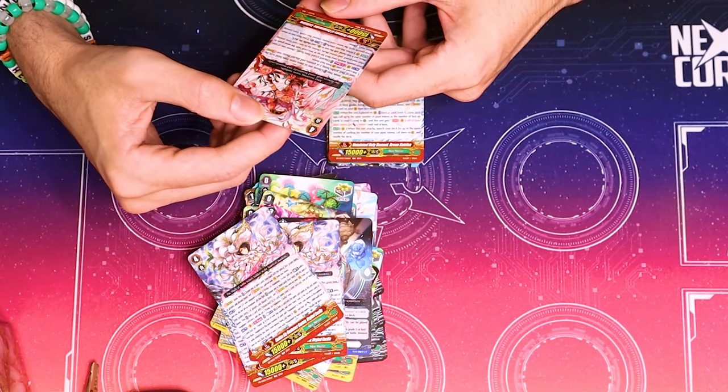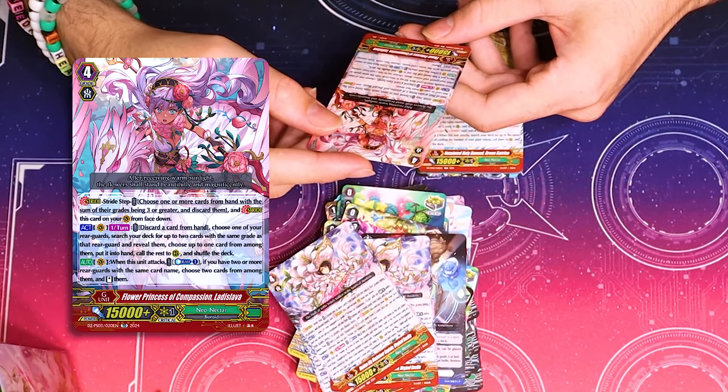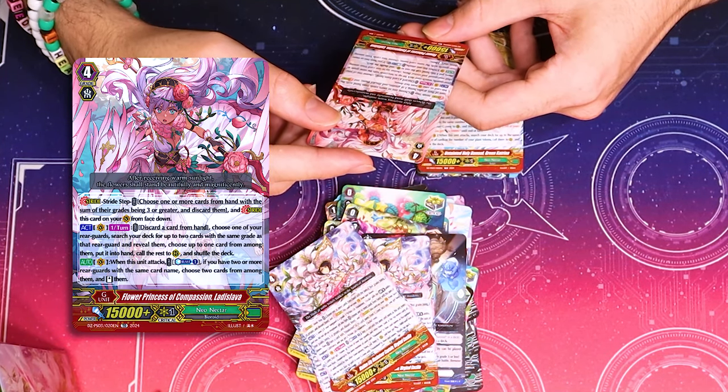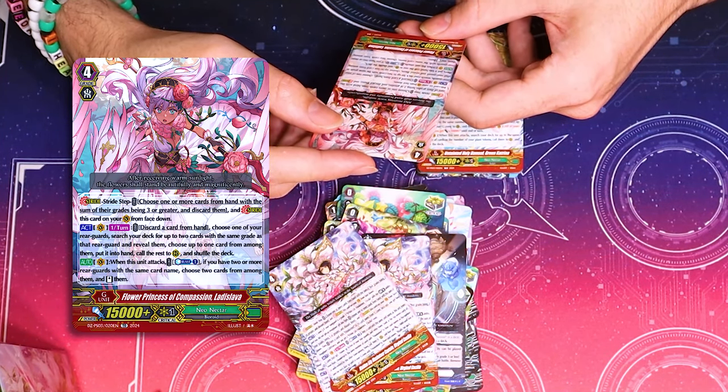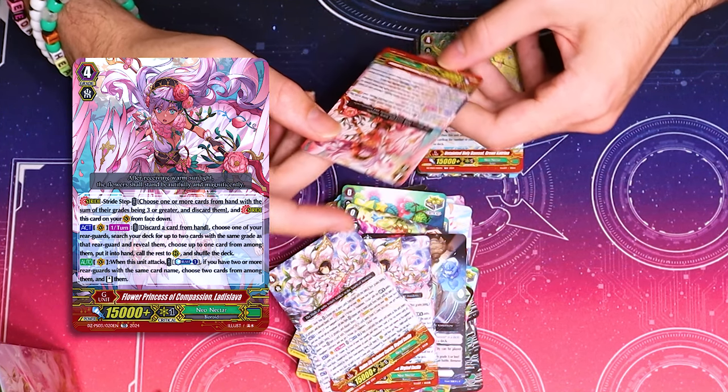What the hell is this? GBA? Maybe it's a premium collection card. Discard a card, choose a rear card, call two with the same name. One in a text card, less one if you have two cards with the same name. Stand them. That seems bad — that just seems not good.